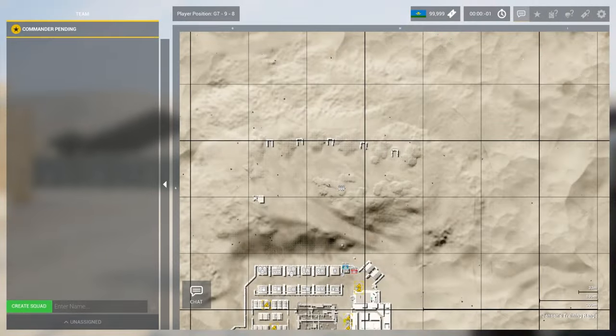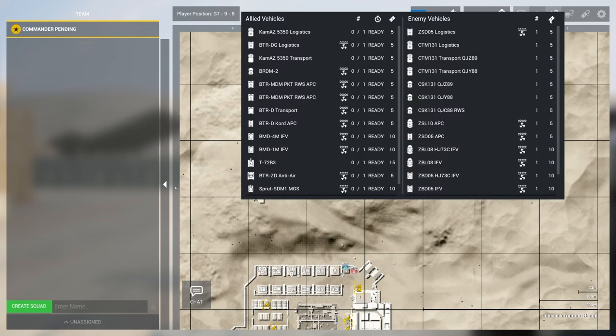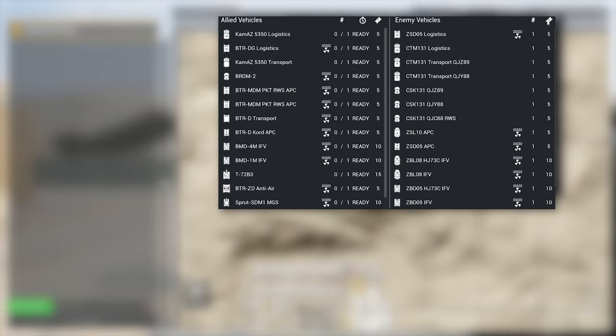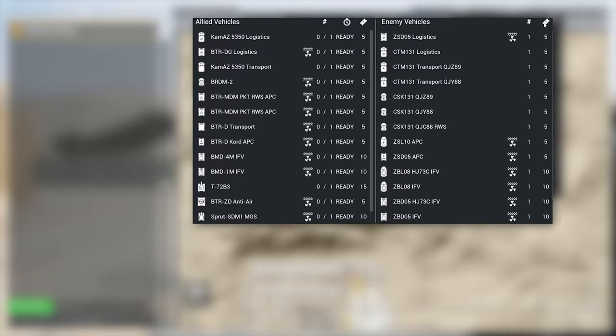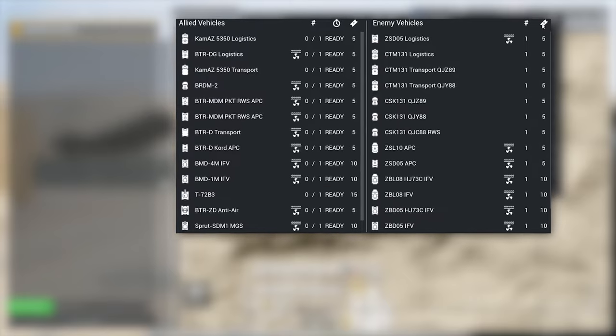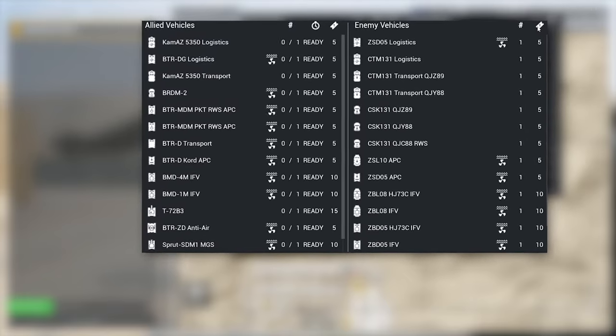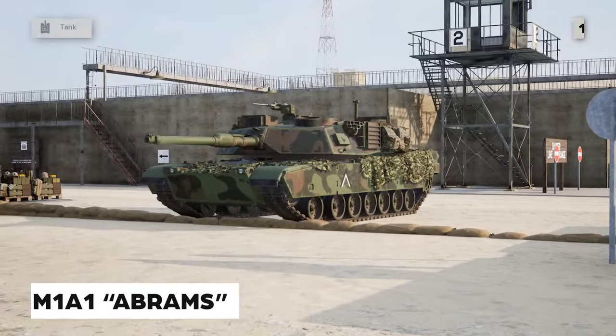One of the first things you need to be aware of is that every time you enter a round, you can see what vehicles both your team and the enemy team have. You can find this information by hitting Caps Lock and going to the vehicle icon in the top right of your map. This will give you a breakdown of all the vehicles available to either team during that round. It'll also tell you the ticket value of each vehicle, along with whether or not they're amphibious.